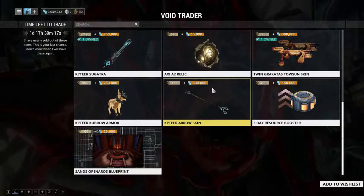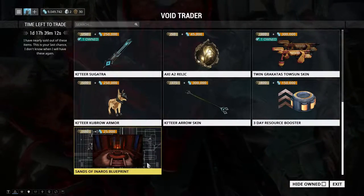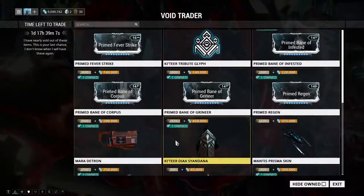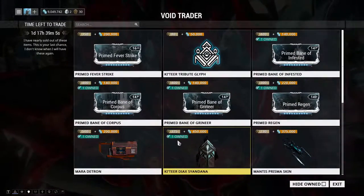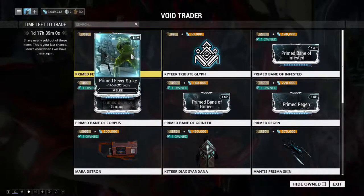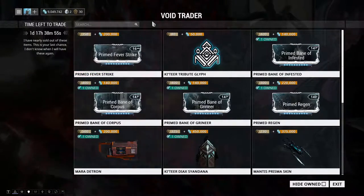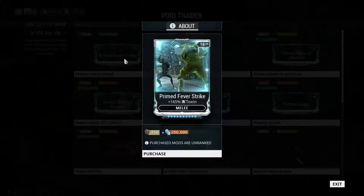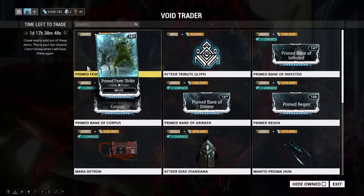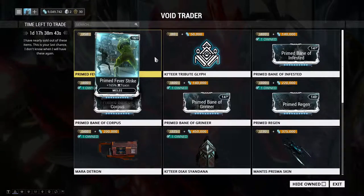The three-day resource booster is in rotation — normally the credit booster is more common, so this is great if you're farming specific materials. This is the 76th rotation. Definitely get the Prime Fever Strike — it's going to push your endgame corrosive builds. All right, this is CommWalks, enjoy the Baro Ki'Teer visit, see ya!